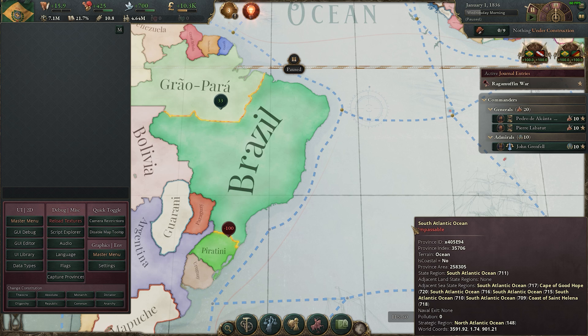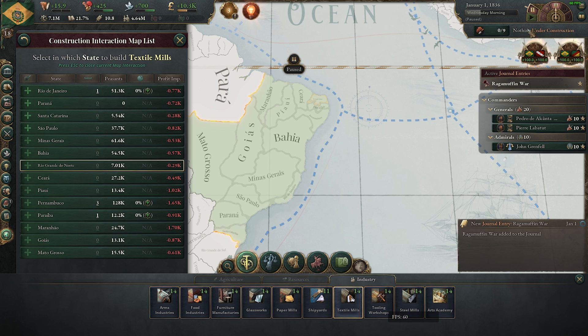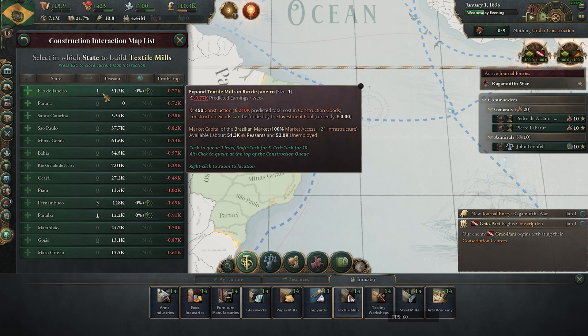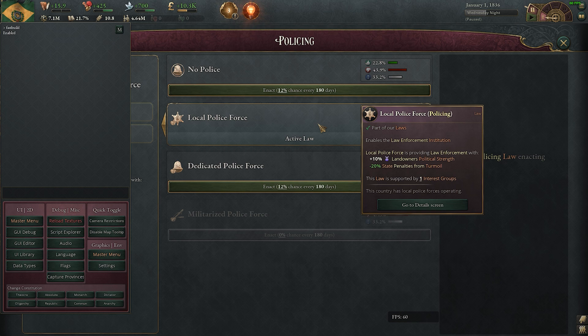If you want to instantly build different buildings, you can use the command 'fast build.' When you build a building it will instantly complete — if we unpause the game, it's already built with no need to queue it up. If you want to pass a law instantly, you can use 'fast enact.'